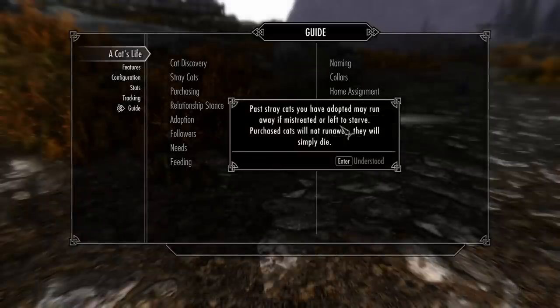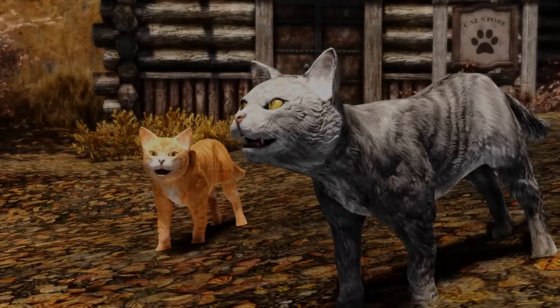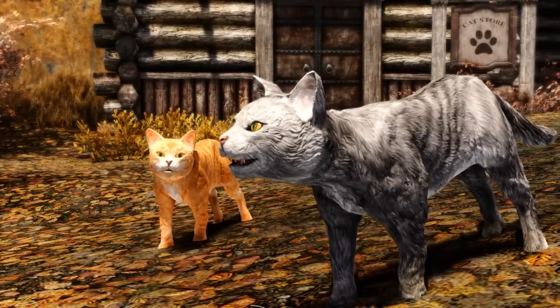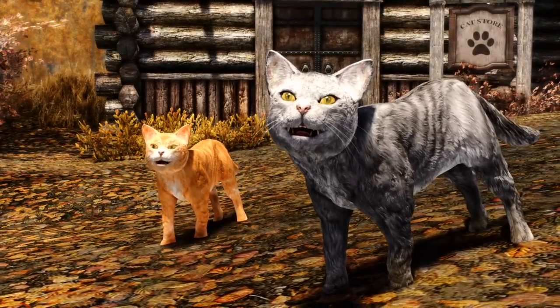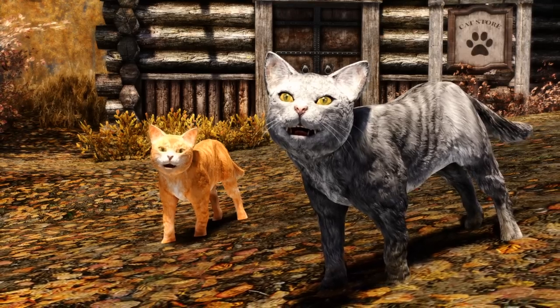Even with needs disabled, stray cats can still run away if they are mistreated, or you can simply abandon them if you don't want them anymore. Purchased cats will not run away, however, and even the mod author says that if you want to abandon one, you have to get creative.